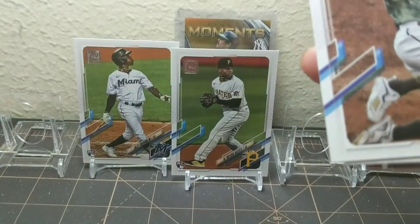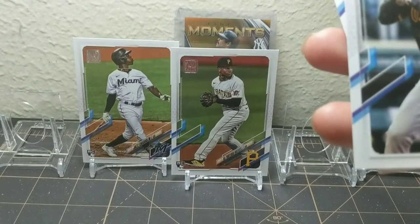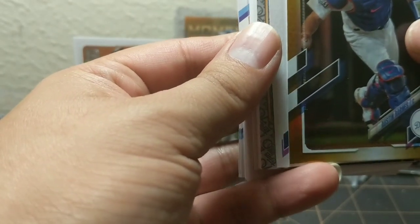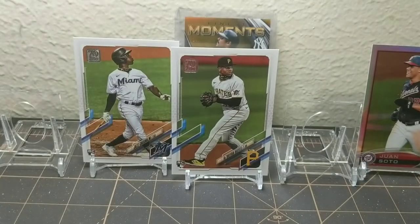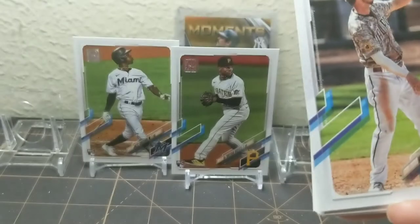Dwight Smith. We've got a Hosmer. Arciakis. Newman, Carson Kelly. Nice gold foil of Austin Barnes. We've got a short print over here — let's put this down here. Let's go through all the rest and then we're going to see. I think we might have a numbered manufactured relic out of 70.